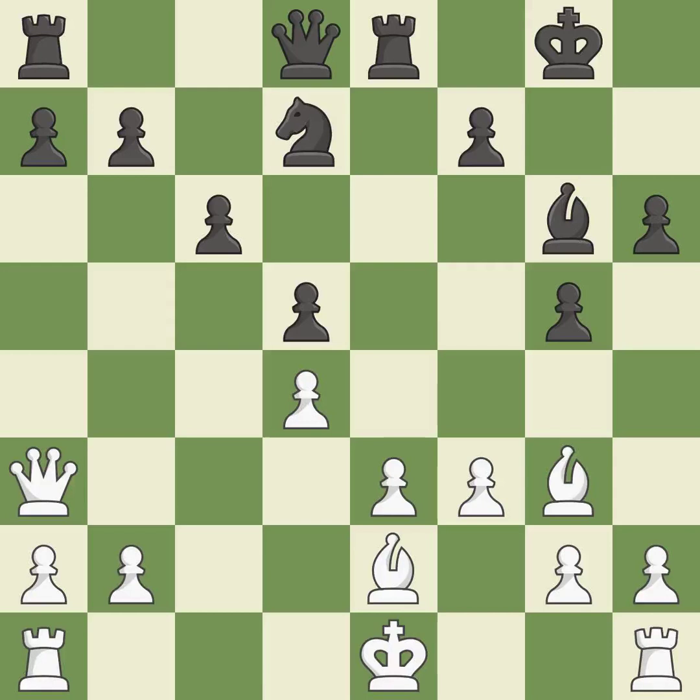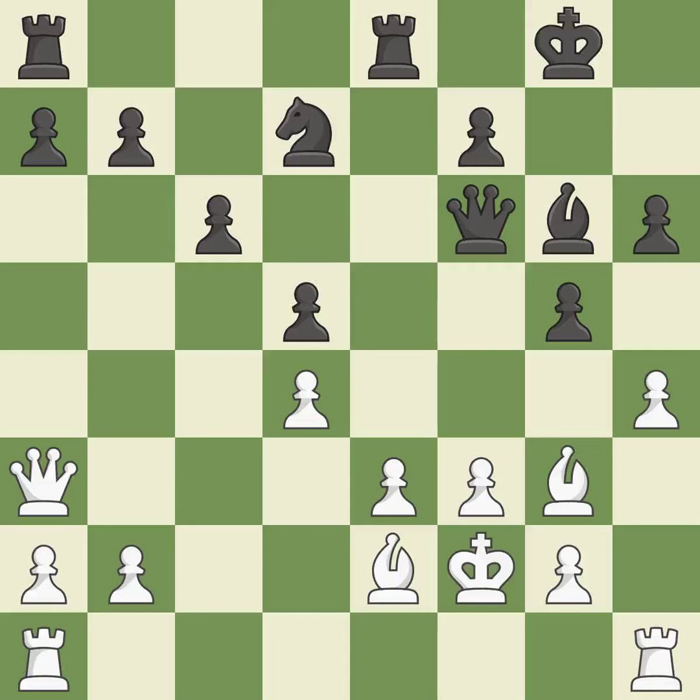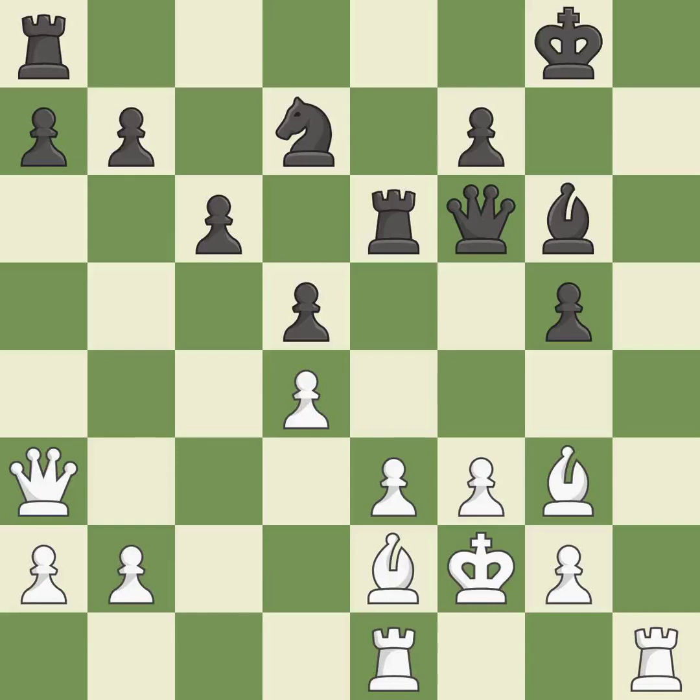There were worse maneuvers, but there were also much better ones. Now that the rooks can see one another, they can defend one another. Among the best actions. This misses a chance to advance a rook from its starting square. Backs off. By moving a rook from its starting square, this activates it. As a result, the rooks are placed in a single file and are able to cooperate to pose a danger.